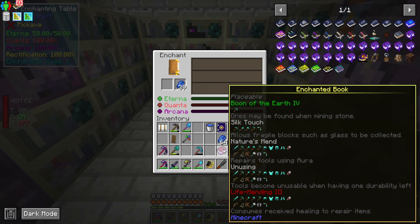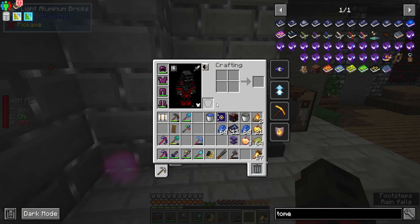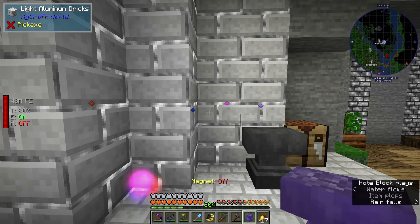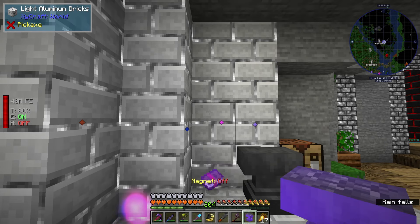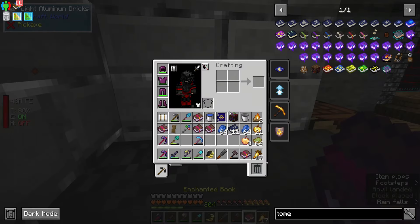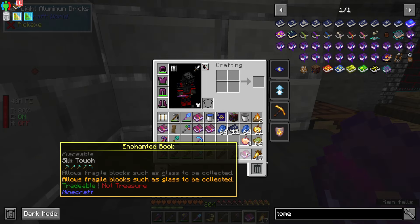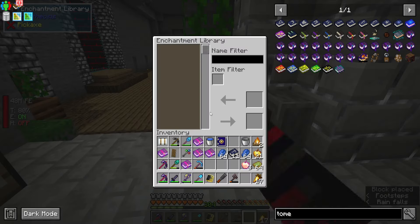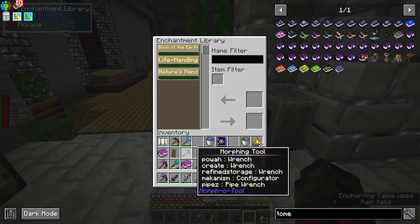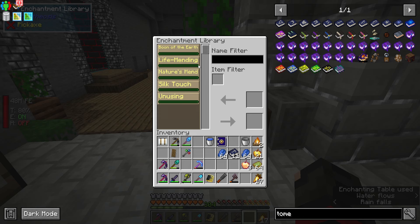One of the things they made so it's not super overpowered is that they added a thing called life mending - if you put that on a piece of equipment it actually just eats away your hearts, so it's not a desirable enchantment to have. But with an anvil you can just take a book like this and drop an anvil - well guess what, all of the enchantments get separated into separate books! And then on top of that if I take this enchantment library I can just store all of these enchantments into whatever I want.